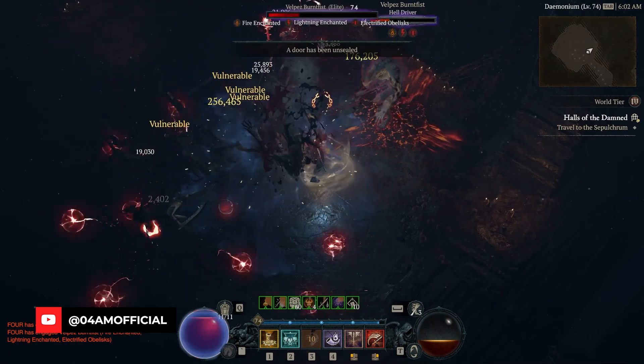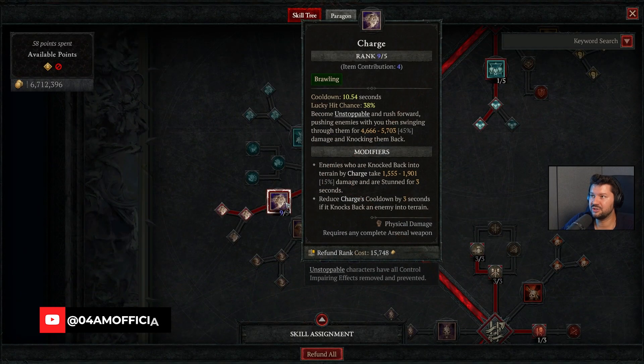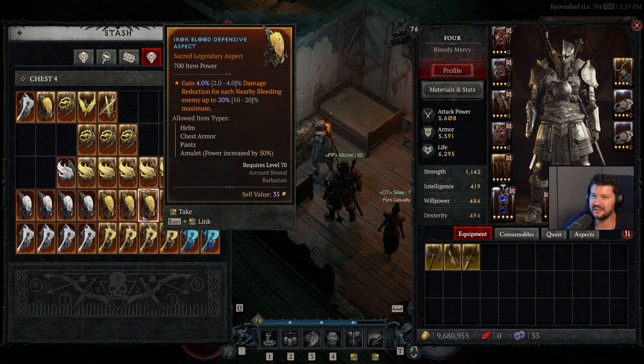Hey, what's up guys? It's your Matt Foria. I'm again back with a new guide for Diablo 4, in which I'm going to give you 5 essential tips on how you can dramatically boost not only your damage output, but also your survivability. So without further ado, let's get right to it.